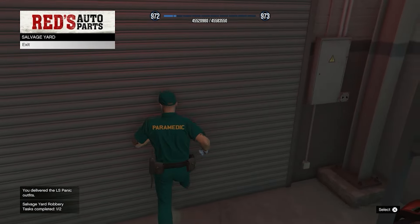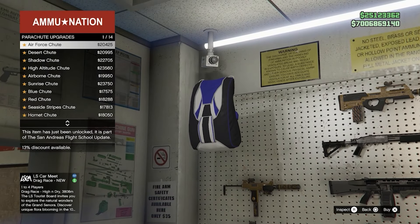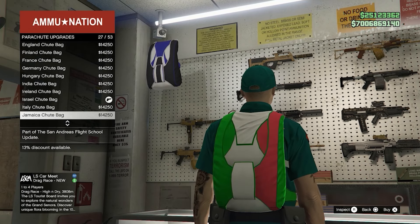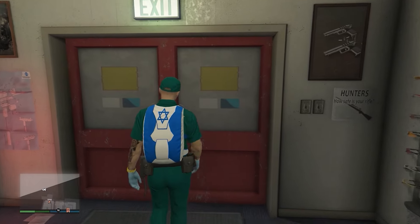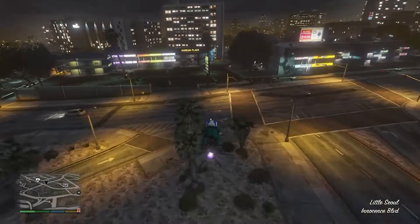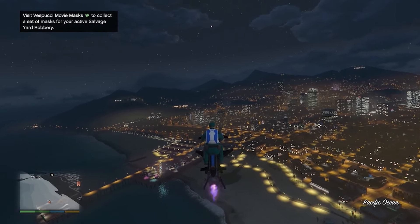Make your way to any Ammu-Nation on the map, go to Parachutes, and buy the Israel parachute — it's number 23. Equip this one specifically. Then open your interaction menu, go to Appearance, then Parachute, and make sure parachute is set to on so the parachute appears on your outfit. Then get back into a flying vehicle — a Buzzard works — and fly over to the Maze store.